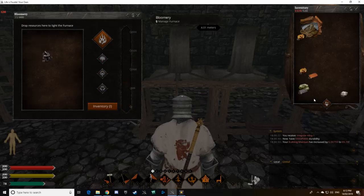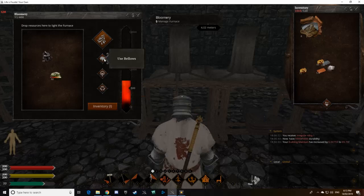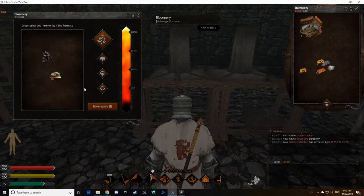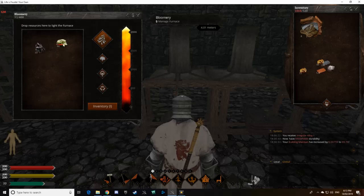We've already pulled out the irregular alloy, so I'm not going to process that because it's going to blow my bloomery. We'll skip the pulling-out process. From here you can put your regular alloy in and turn it on. I'm in GM mode so it heats straight up, but the normal process is to heat it to 2,000 degrees, and then your little bar will start to come along. Once it hits red it won't process any further.